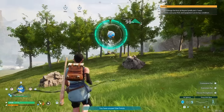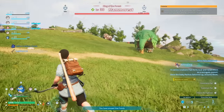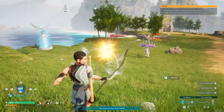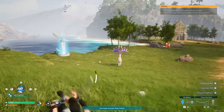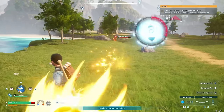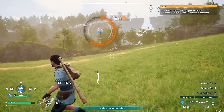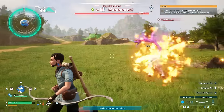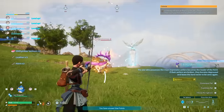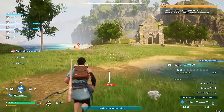We continue to level up and capture even more PALs. The Penglet is very impressive when it comes to using frozen abilities. We also managed to get a Nitewing — we can actually use this PAL to fly around the map, but first we need a few more levels and need to build its saddle. We're also going to catch some Eikthyrdeer. These are absolutely magnificent ground mounts and make for really good lumbering companions as well.